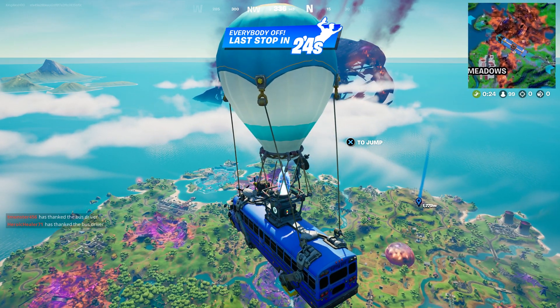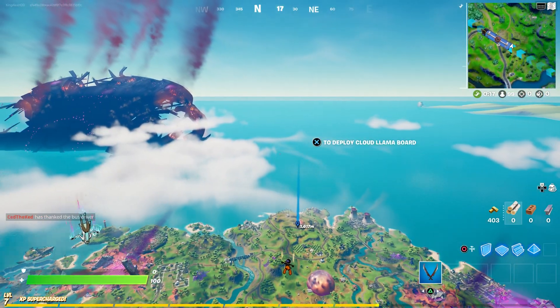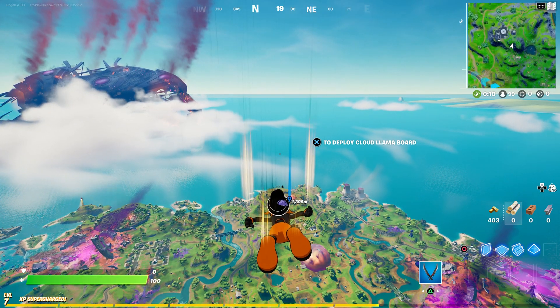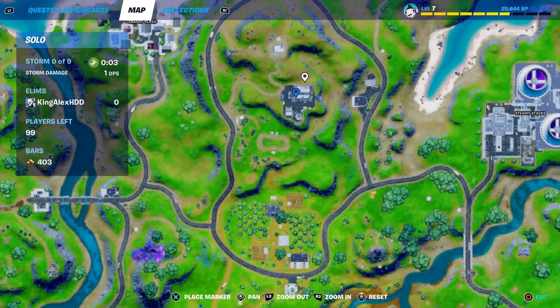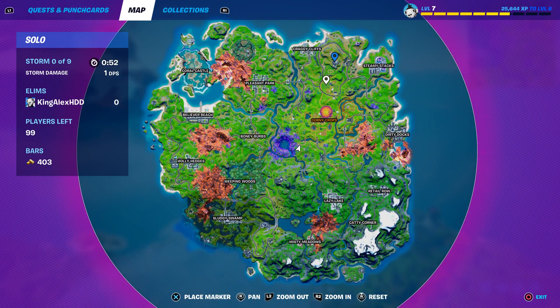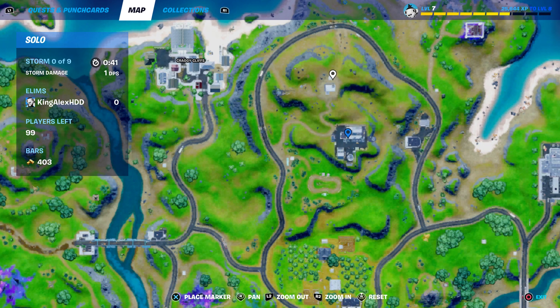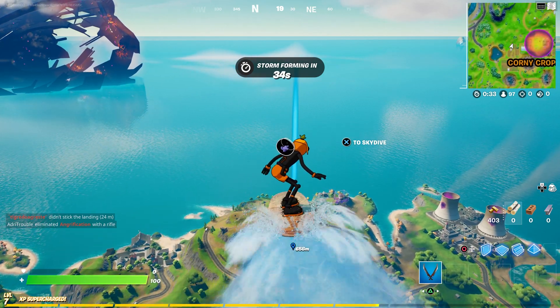To pick up 10 ink, you can literally do it in one game — no lie. It's so fast and easy, you'll have no problem at all. Just follow my steps. We're going to skydive right over here — this is the base we're going to go to. You can also go to other bases; there are multiple ones. But the best one I go to is right here because there are a lot of chests here. I don't know why they have so many here, but there are a lot.